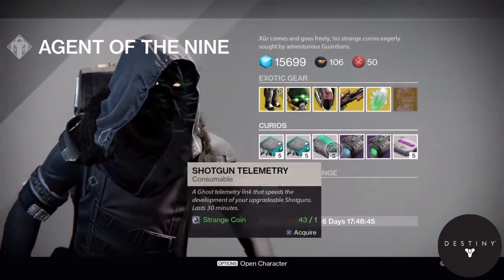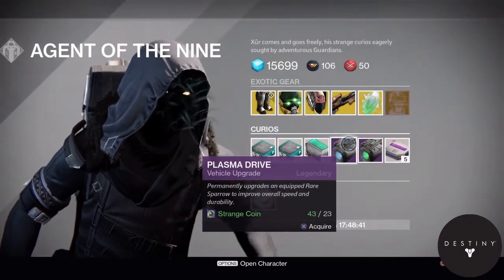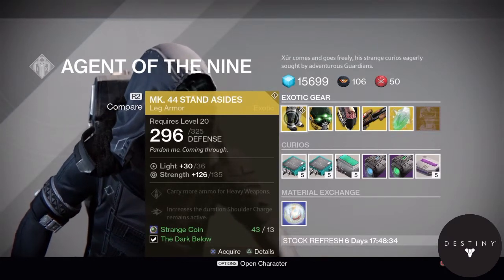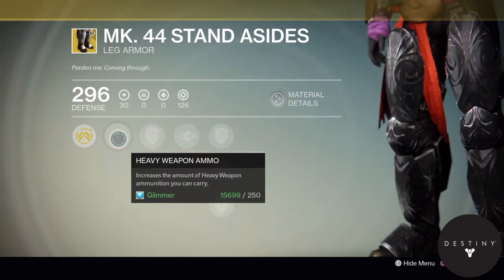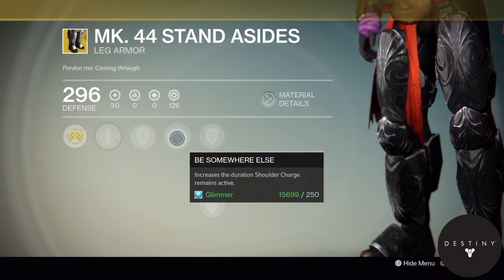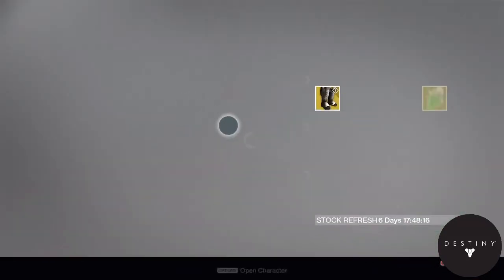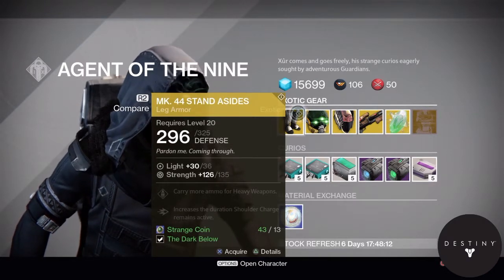Exotic chest engram — I'm going to have to buy a couple of those. He's got quite some good stuff, including heavy ammo synthesizers. MK-44 Stand Asides — the stats are: increases heavy weapon ammo, increases the duration of shoulder charge while it remains active, and those are quite good abilities. It also gives you 135 Strength.